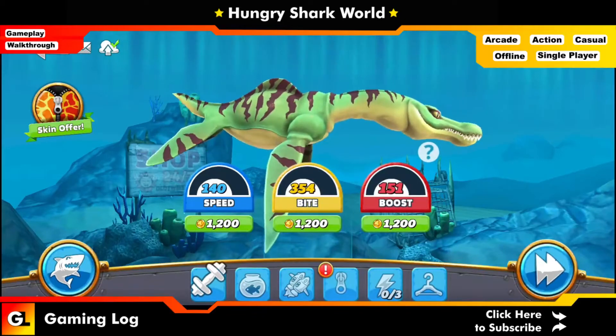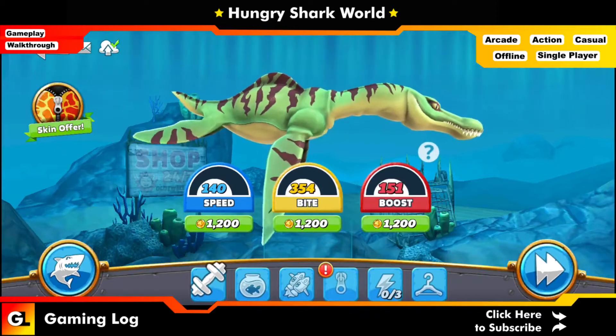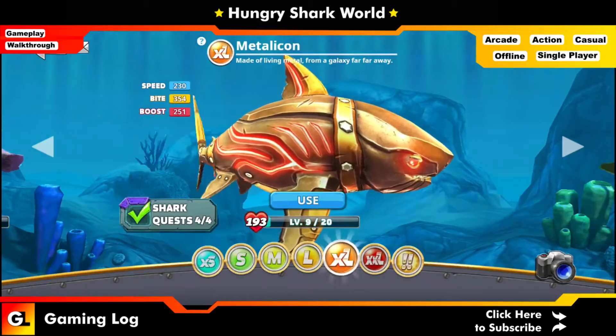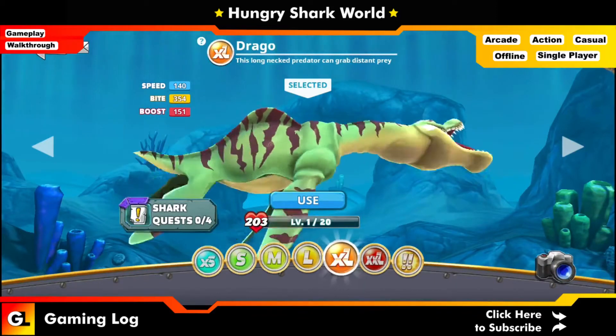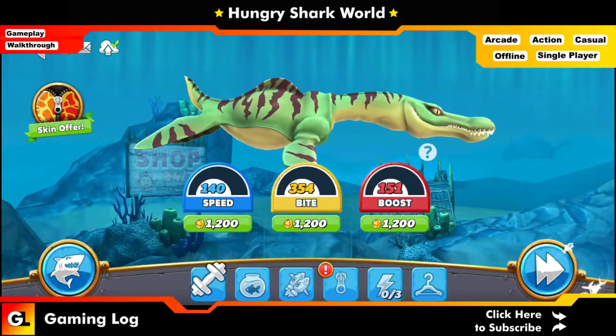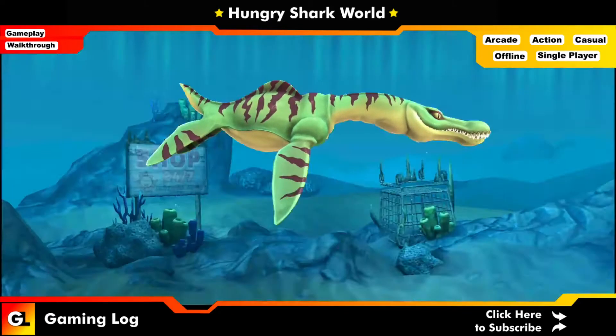Hello guys, welcome back to another episode on Gaming Logs. Today in this video we are going to look at Hungry Shark World. In the last video we got our XL shark to the maximum, so what we are going to do today is use our Drago and complete a basic quest. I'm going to click on 'Use' and select the skin.